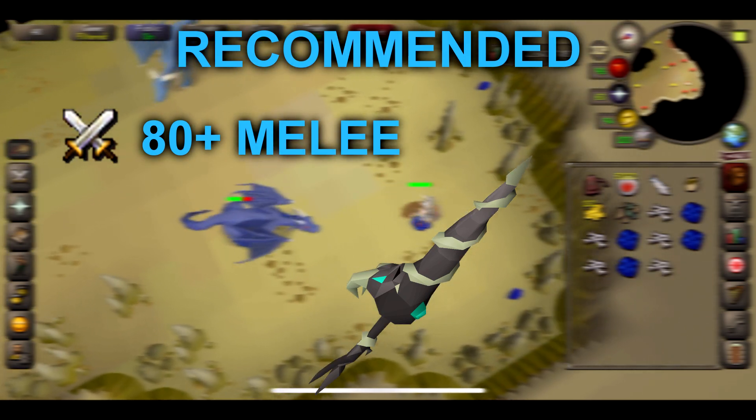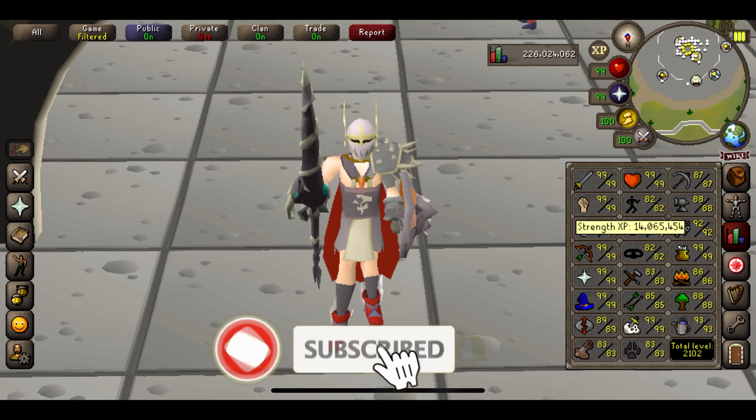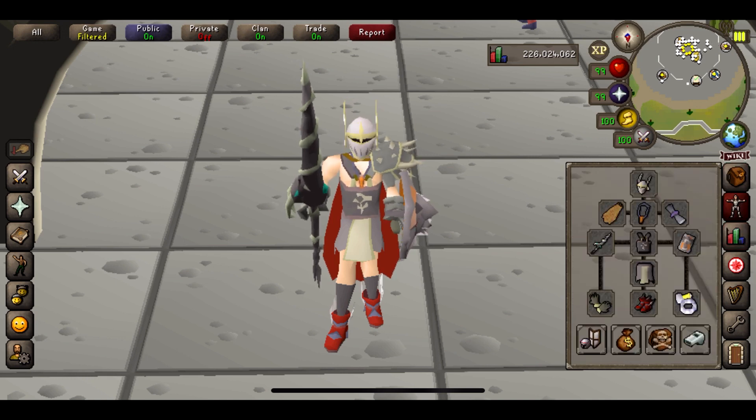Anyway, let's jump straight back into it. A quick look at our stats: we've got 99 Attack, Strength, Defence, 99 Hit Points, and 99 Prayer which might help us out here and there. Obviously base it off your own stats more so than mine — your kills per hour might be slightly different. I won't be using any combat potions. Looking at my gear: I've got the Dragon Hunter Lance, Dragonfire Shield, Full Bandos, Best in Slot Helm, Primordials, Berserker Ring, and the Amulet of Torture. Pretty decent setup, so I reckon we should be getting some mental kills per hour.